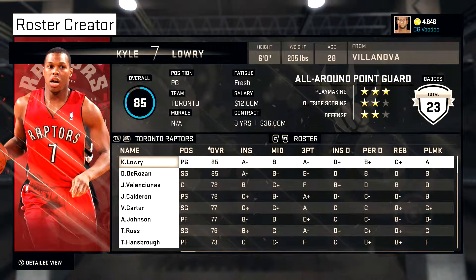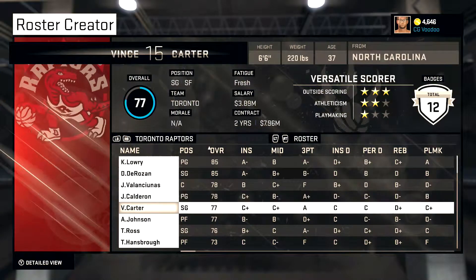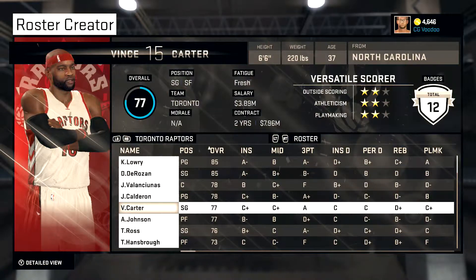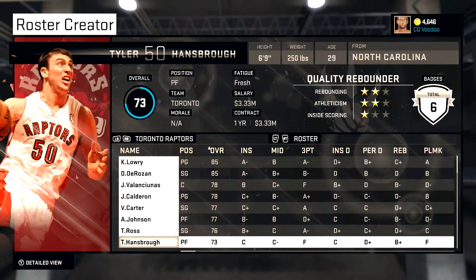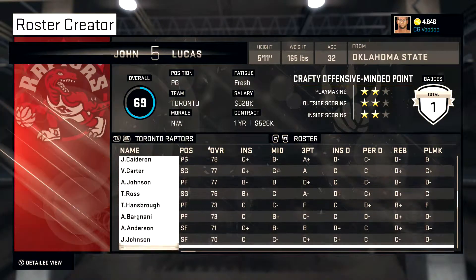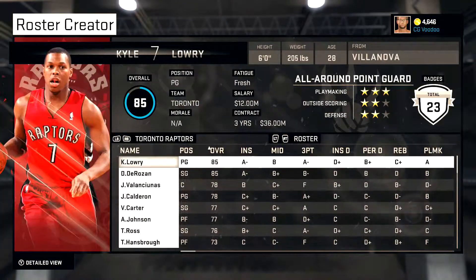Raptors — a lot of current team. Brought Jose Calderon back, also brought Vince Carter back — that was obviously well deserved. Also brought back Bargnani and Alan Anderson. Not a whole lot there, but brought a couple back.